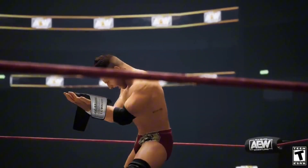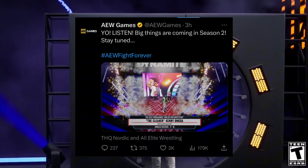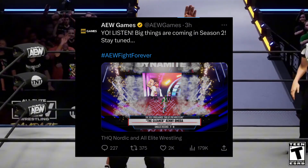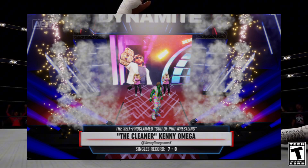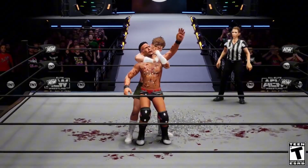Now that we went over patch 1.07, let's get into the leaks. AEW Games again on Twitter tweeted out saying big things are coming in Season 2, stay tuned. If you look closely at the image tweeted with this, it appears that Kenny Omega is green, and there is also a new ramp. That's something we have to keep an eye on as Season 2 is underway.